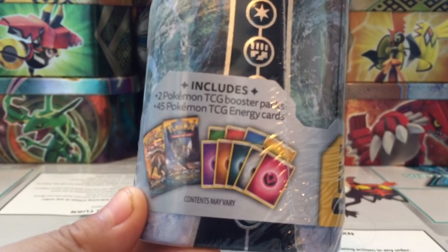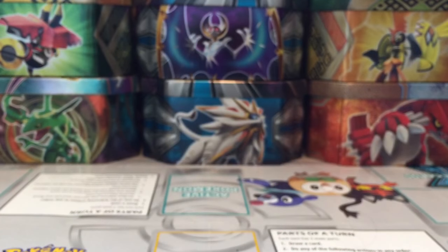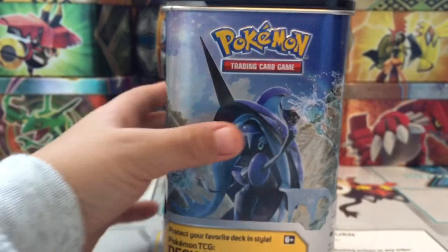There are 45 Pokemon TCG energy cards in here. I'm gonna show the top after I put it in. Now this is with no plastic — there's a little ring at the bottom that you can move.